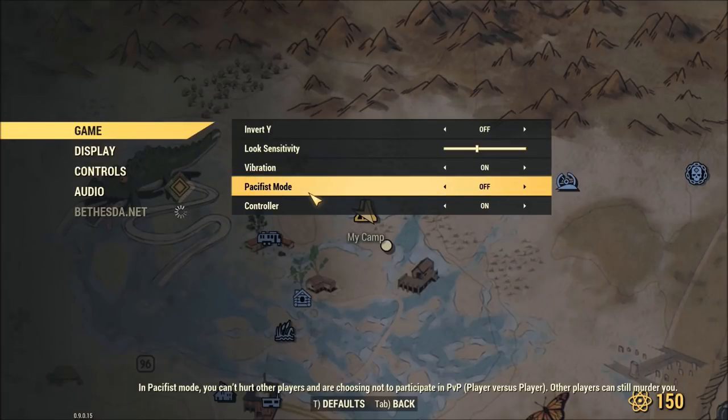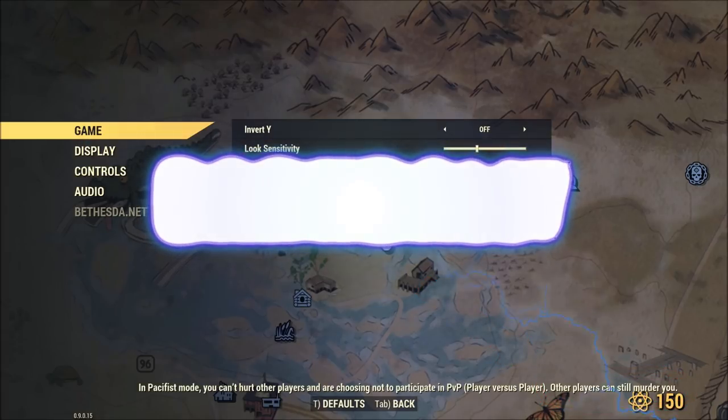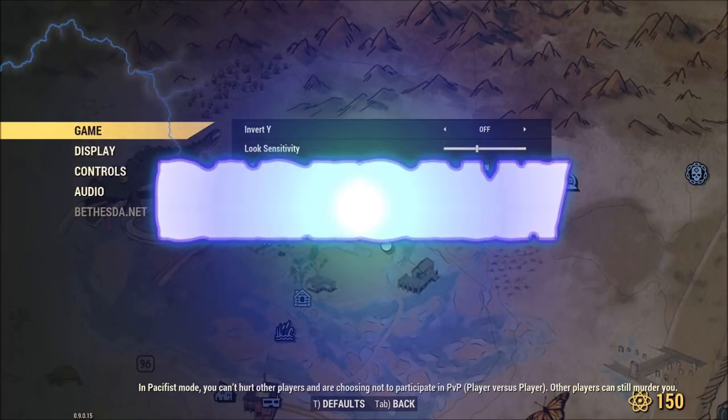Pacifist mode. In pacifist mode, which is not on — we just have it off, we're just playing regularly. In pacifist mode, you can't hurt other players and are choosing not to participate in PvP. Hey, how about that? Other players can still murder you. What, Bethesda? So, I don't really follow that one. I really don't follow that.